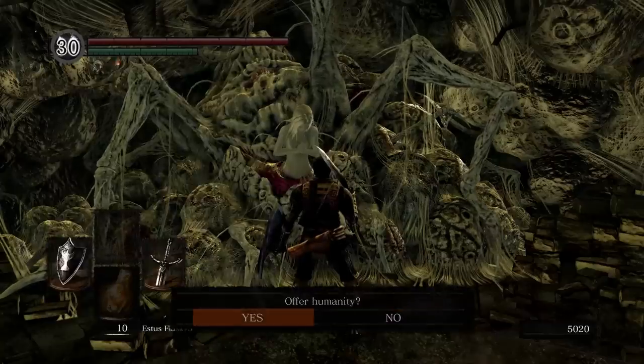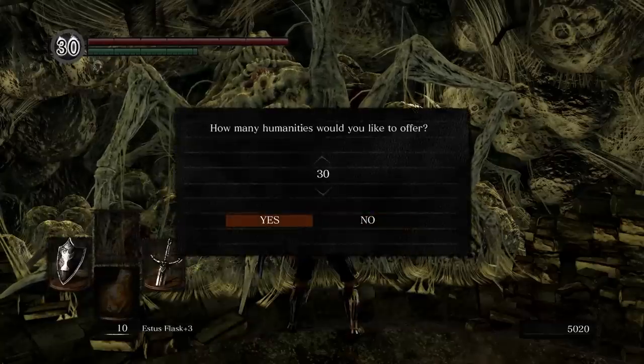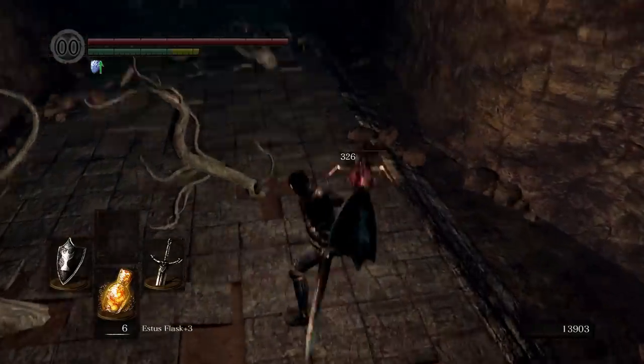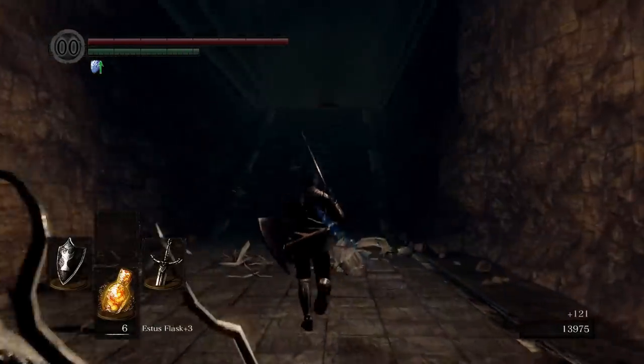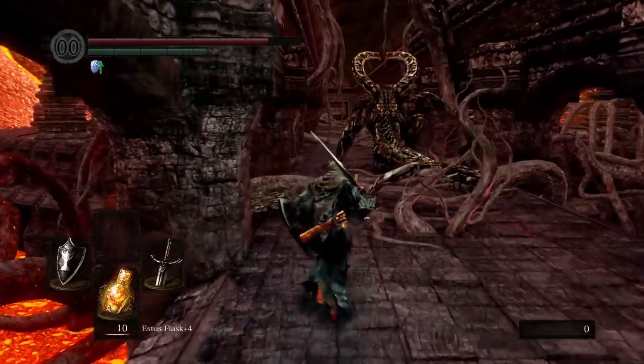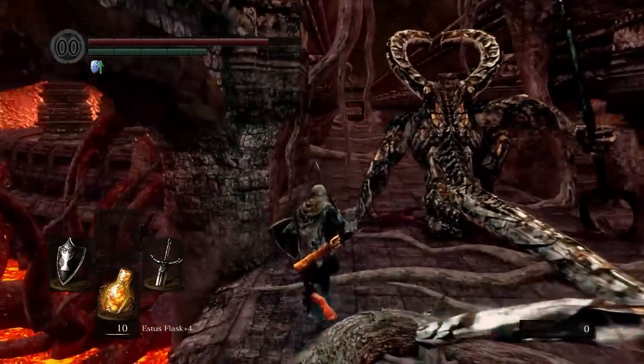Now for the most important part. I farmed 30 humanity and donated them to the Chaos Covenant so I could open the shortcut to Lost Izalith. Then I killed the red-eyed Demon Scarab, or whatever it's called, saving the homie Solaire's life in the process. This shortcut also provides a nice easy path to the Bed of Chaos boss fight.